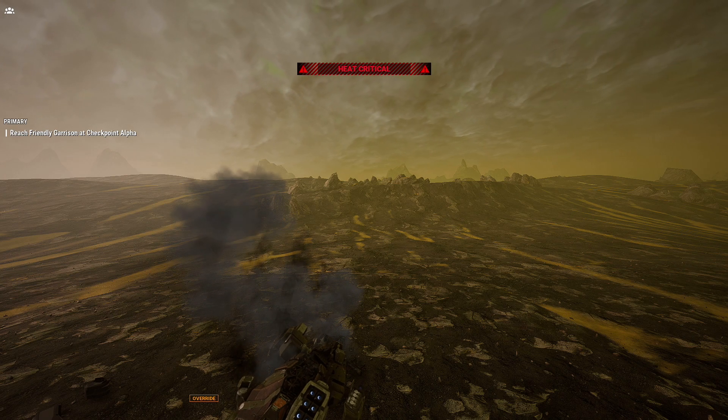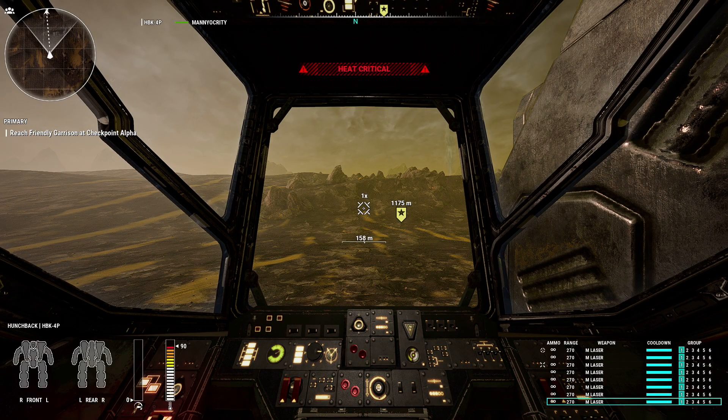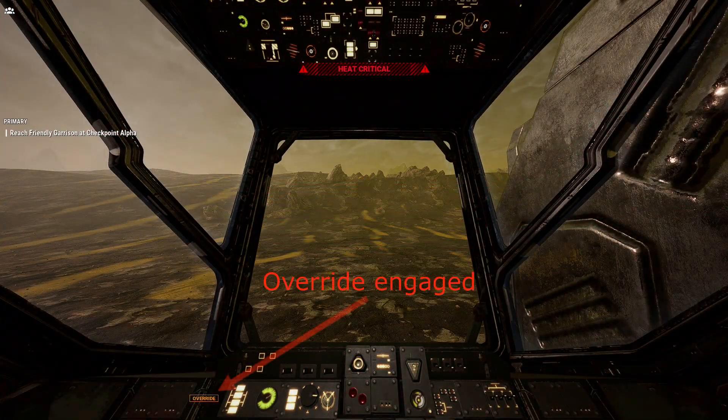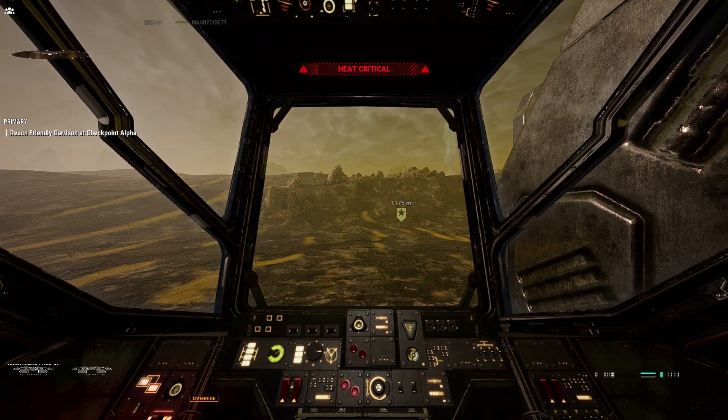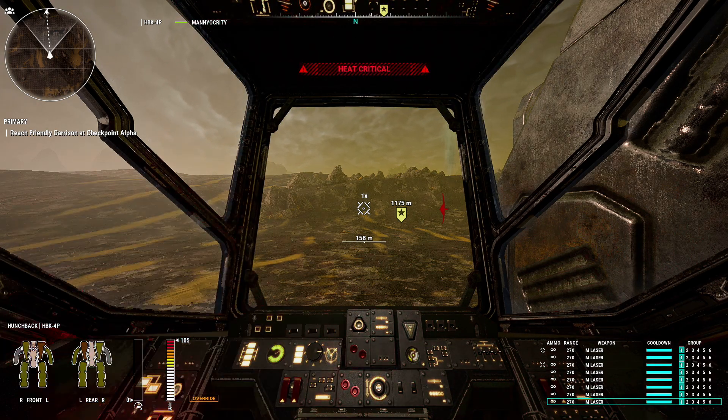I'm not sure of the exact damage done while overheating, so if this is something you know, please let me know in the comments below. If you're in the middle of a firefight and your mech shuts down from heat, you can override the shutdown — this is done by pressing the default O key. This is useful for when you believe the damage you're taking from the overheat will be less than the damage you take from enemy weapons. You'll be able to move your mech to a safe location until your heat is low enough to fire your weapons again.